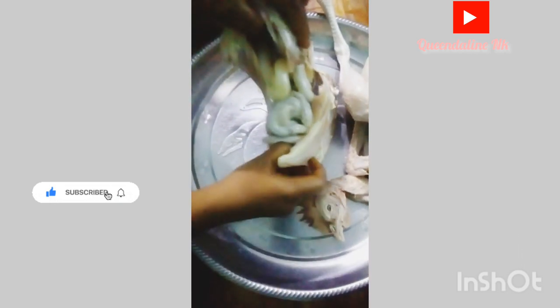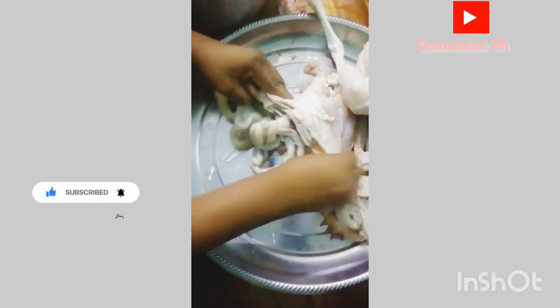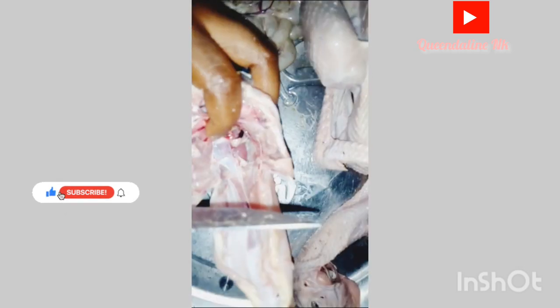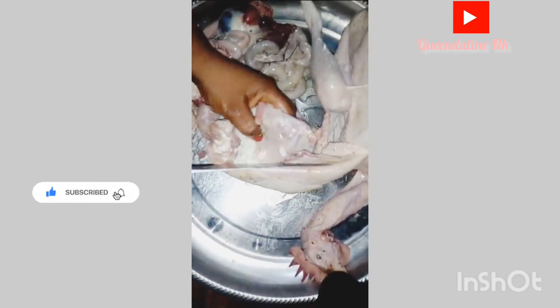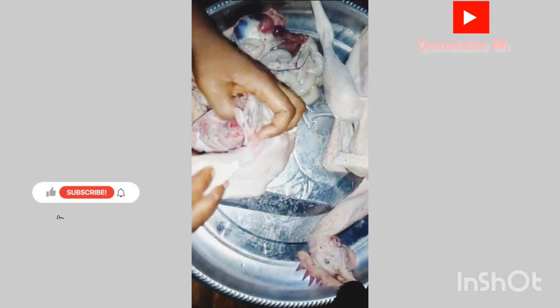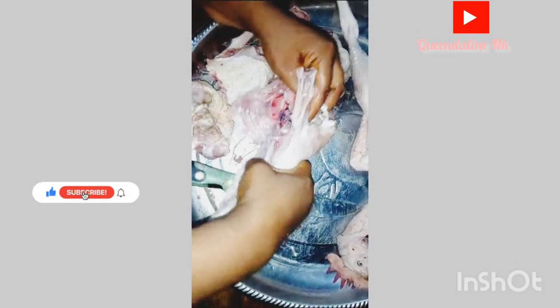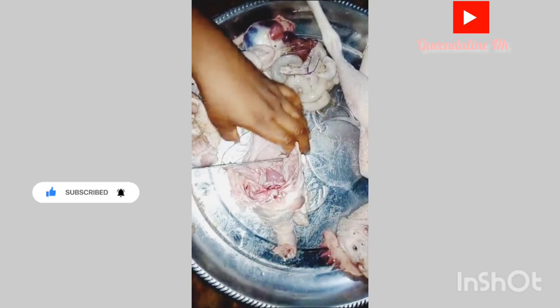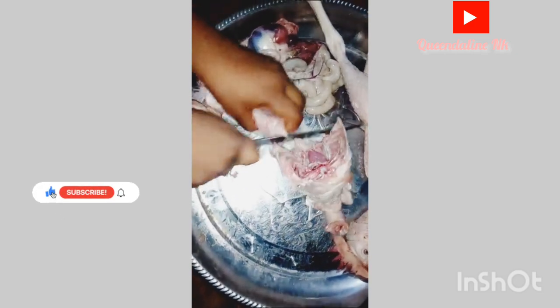Now I'm about to open the stomach where all the intestines, gall bladder, gizzard, and liver are — I'm going to bring all of that out. While doing this at home, make sure you do it carefully and gently, because if you make a mistake you could burst the gall bladder. My knife is not sharp — I purposely kept it moderate so it won't cut my hand.